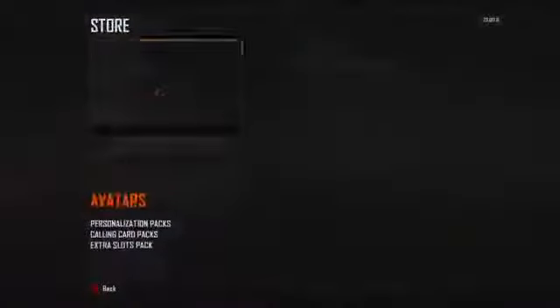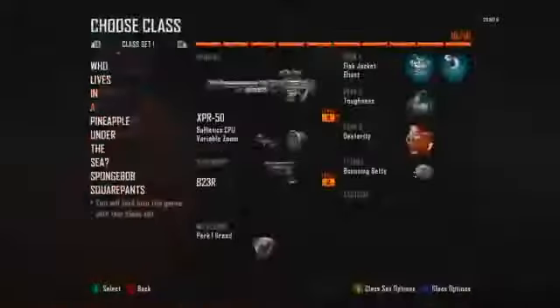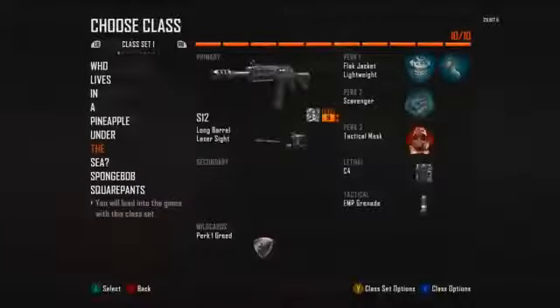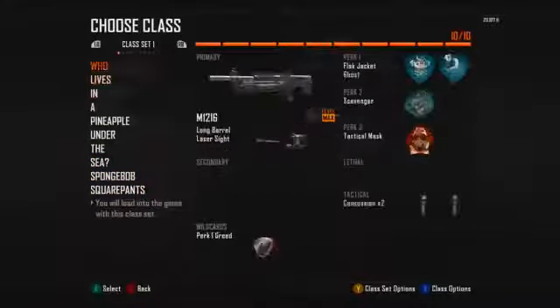You can buy all the camo packs with 1440 Microsoft points, which equals $18. If you have an extra 160 points, I suggest you buy the extra slot pack — it gives you a bunch more creative class sets, as well as media storage. Right now I have a hundred class slots available, which is crazy. You won't use them all, but when you join a game you only get to choose from whatever class you select — you don't have access to all hundred in the middle of a game.